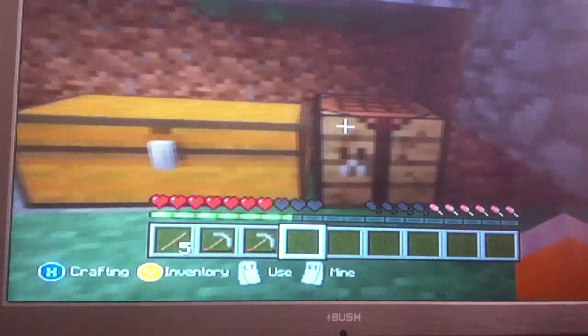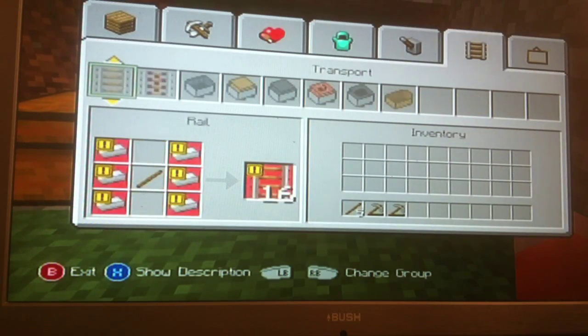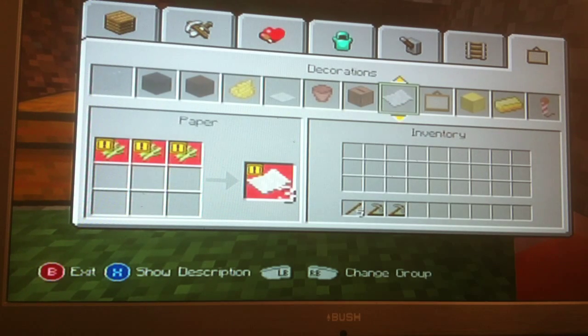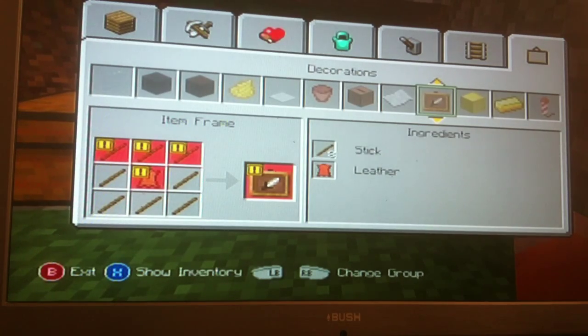Now I will show you how to do an item frame. So you go again over to the pictures and then right click over to the pictures on the bottom where it says item frame. So I need 8 sticks and a piece of leather.